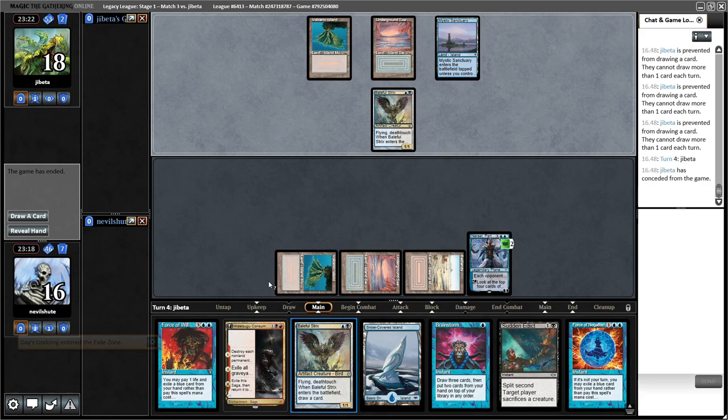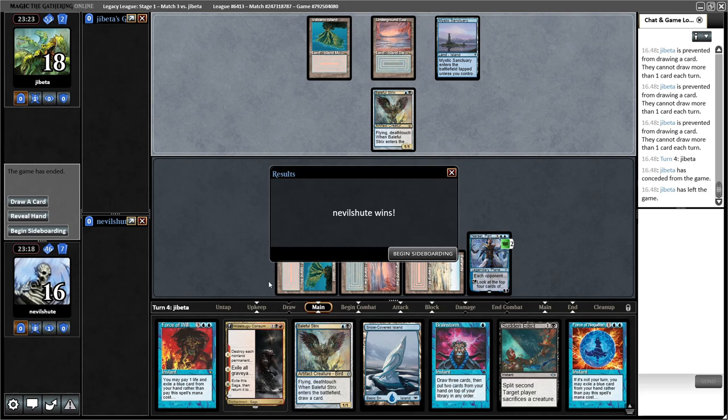It really is only Day's Undoing that's actually only a combo card. If Day's Undoing had never been printed, you could argue having three Narsets for sure. You could make a lesser argument about having two Hull Breachers, but it would still hold up. So it's basically just adding two cards that give you the potential to have this A-plus-B knockout combo.